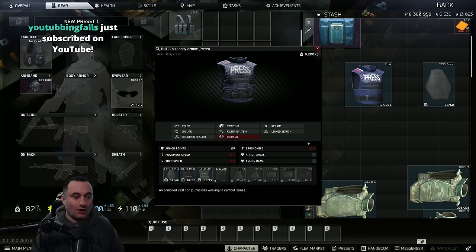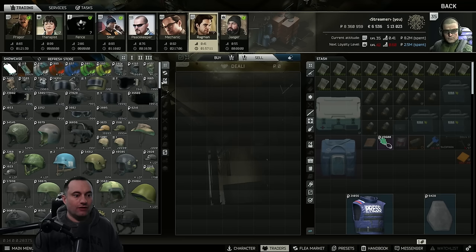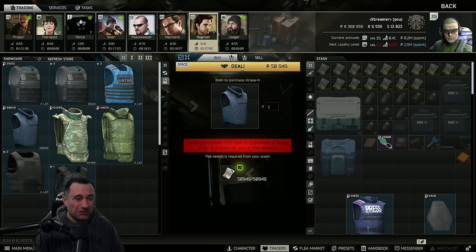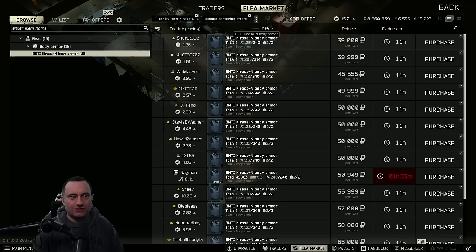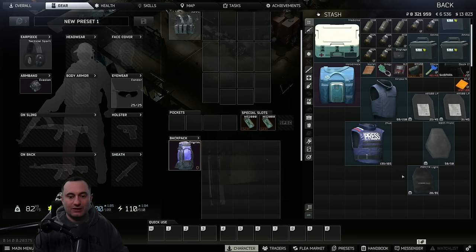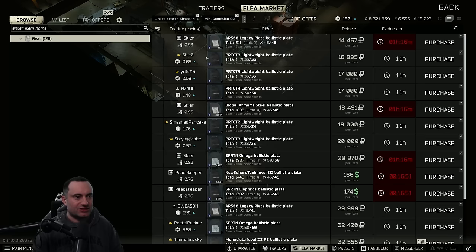So that's pretty much it: front plate and right plate do not show up on the press armor. Pretty much don't use this armor — there is no reason to. There is, however, a good alternative. Though a little more expensive and harder to get, it is actually better than the press armor in many ways — coverage and durability. It can take plates just like the press armor, including class four or even class five plates. That's the Karasa. It's available on loyalty level two Ragman, might be behind a task, or on the flea market for not a ton of money. You can buy beat-up ones a little cheaper.